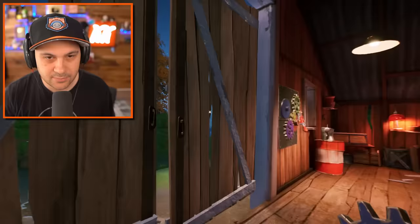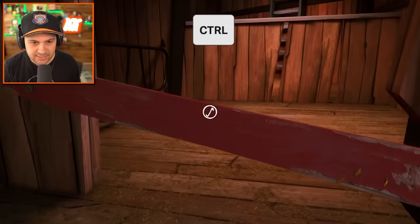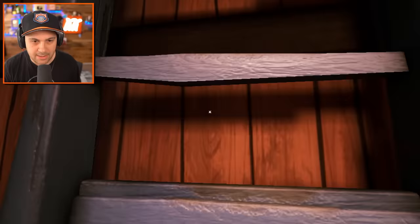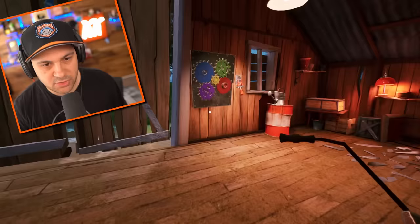Blue goes on blue. There you go. We need a red cog. Gotta remove this plank. Climb a ladder. Any red cogs up here? You can vault, right? Yes. And that's a red cog. There you go. Tutorial complete! I'm a true gamer.